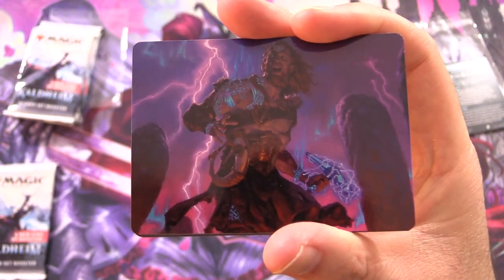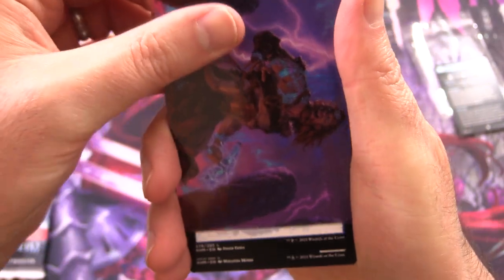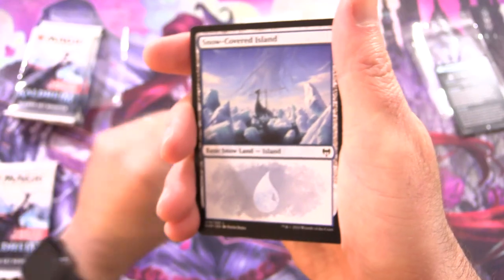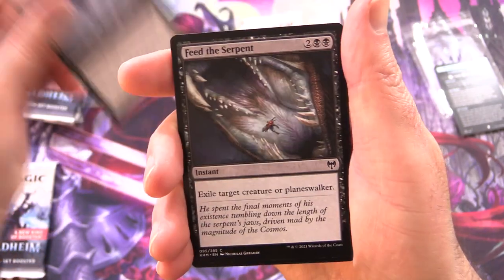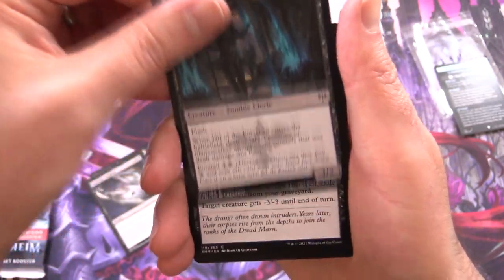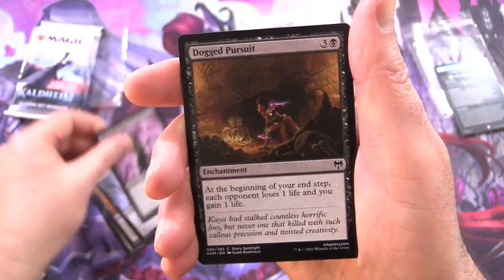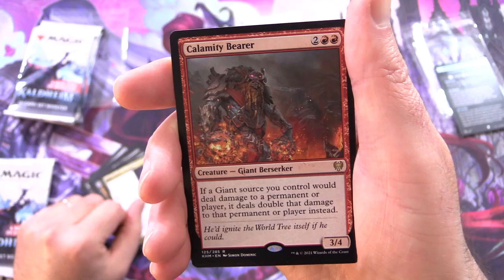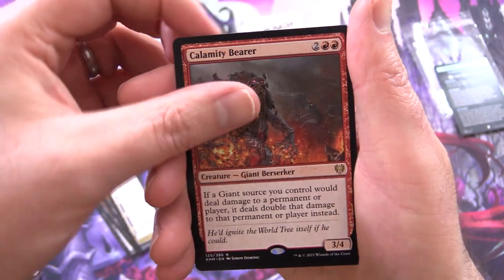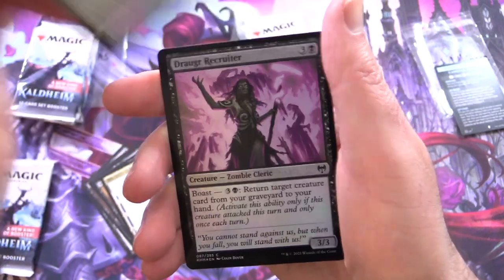Let's take a look — cranking the lighting a tad. Is that one of the gods? Toralf, I think. We have Toralf, God of Fury, and a snow-covered island, along with Elderfang Disciple, Feed the Serpent, Jarl of the Forsaken, Way Down with a Crown, Draugr Recruiter, Dogged Pursuit, Nikko Defies Destiny, and Calamity Bearer.